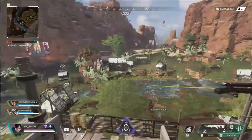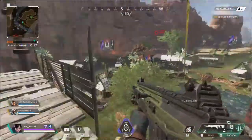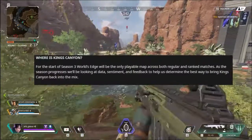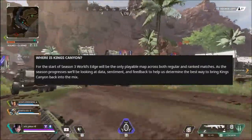It's finally here — Millionation Season 3 is officially out. I'm going to do a quick rundown of the patch notes for you. As mentioned in my previous video, Crypto's abilities are up on the screen. His surveillance drone has a 40-second cooldown if destroyed, and his passive is a neural link where him and his teammates can see what his drone detects.